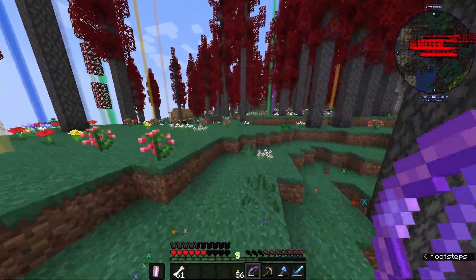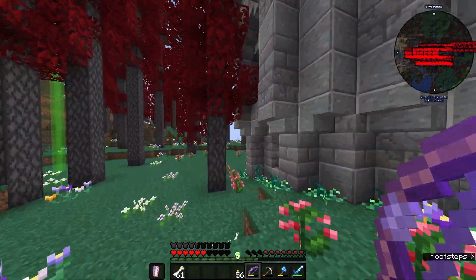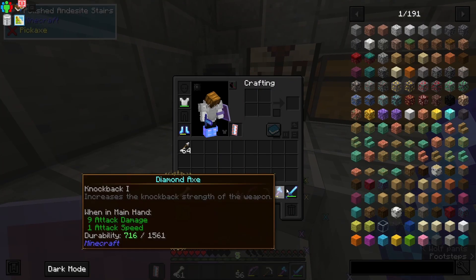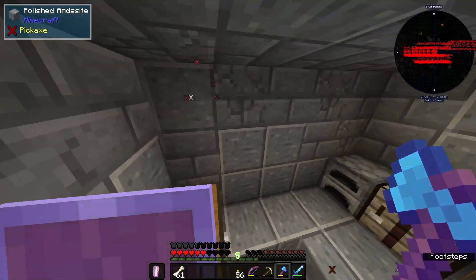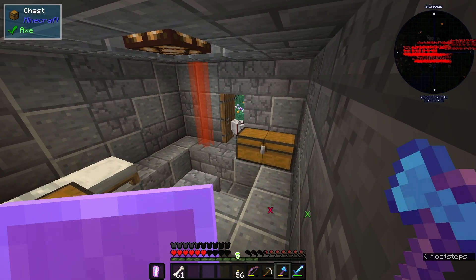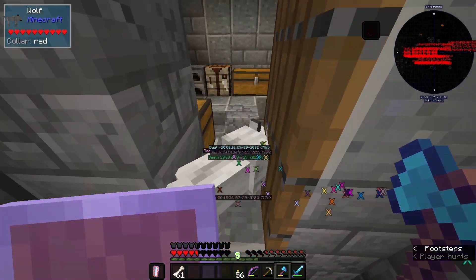This is All the Mods 7, a mod pack that has over 320 mods already installed. Last time I died right at the end. I've come back and I've got some slightly better stuff — my diamond sword and this axe. I've also got myself a pet wolf, which is quite good. I've also planted some crops around my house so I can eat.